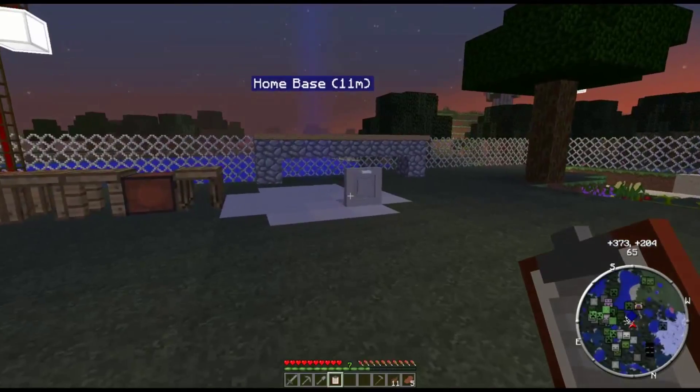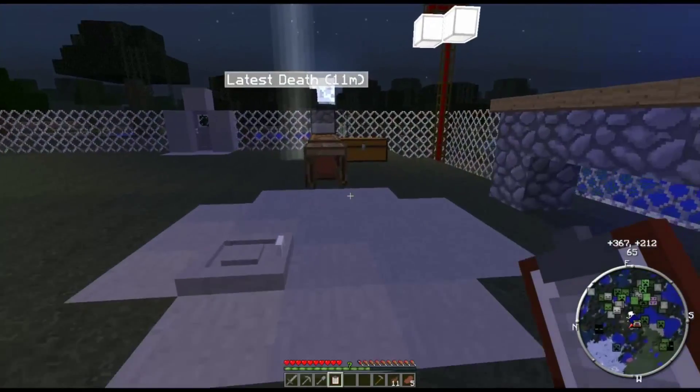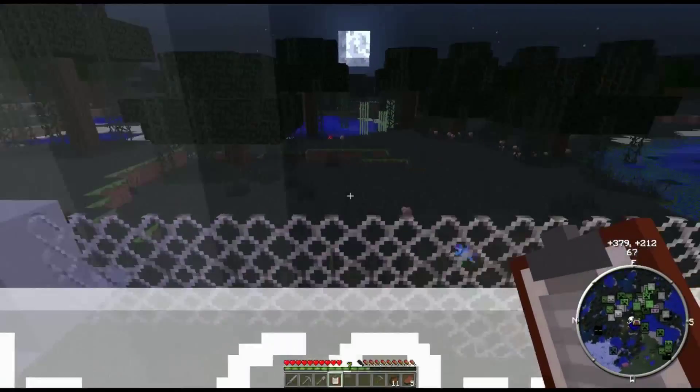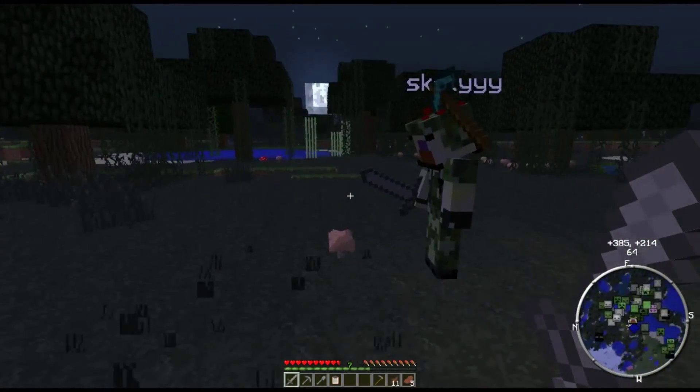We need wool and some other stuff for sleeping bags. So let's go find some spiders to get some string. I know we've got cotton already, but we need wool — we need a lot of cotton now.